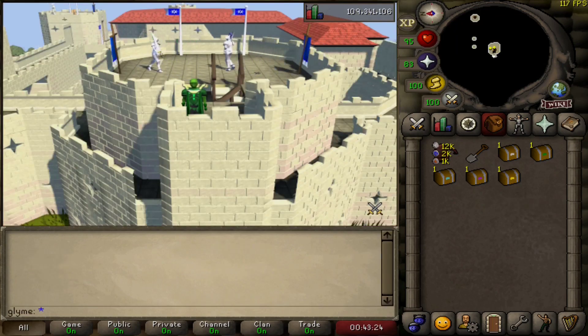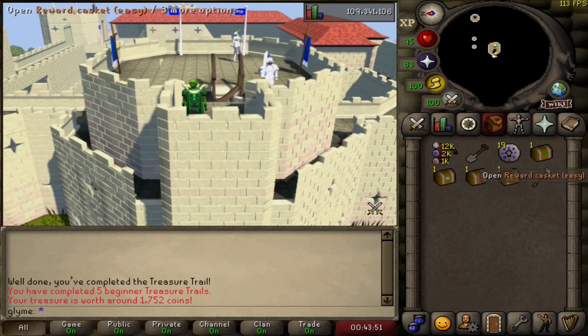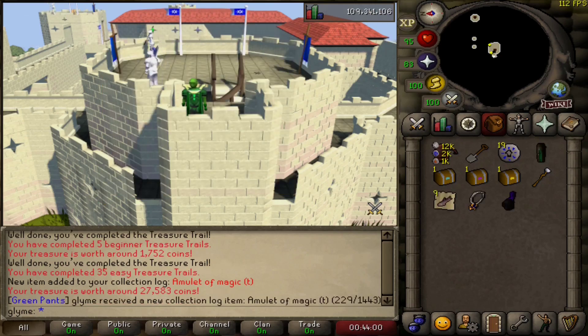We have completed one of each clue scroll — let's see which reward is the best and potentially who's taking home some goodies. We'll start with the beginner clue — oh, that's just awful. Easy clue — ooh, Amulet of Magic trimmed! Pretty decent for an easy clue, and a new collection log item. Let's try for the medium clue.